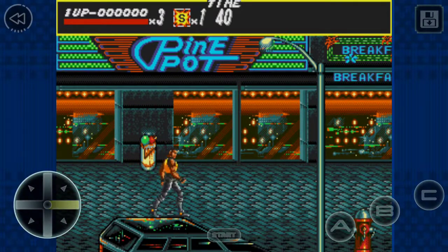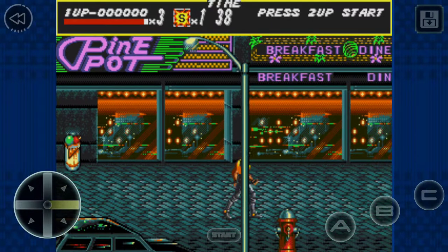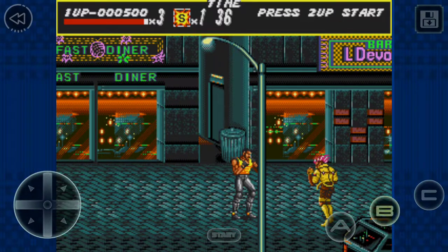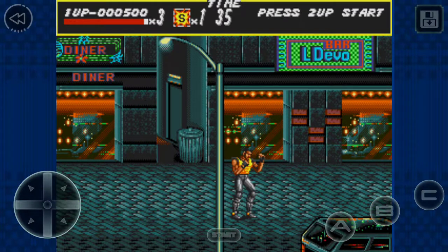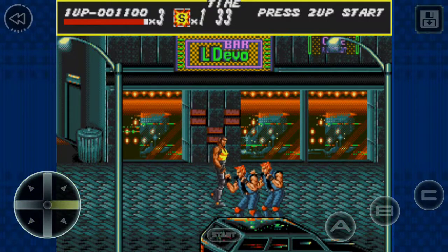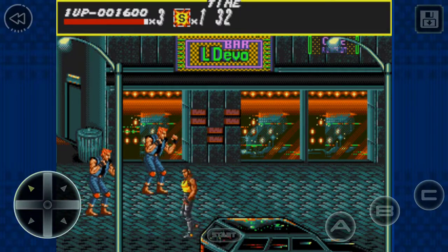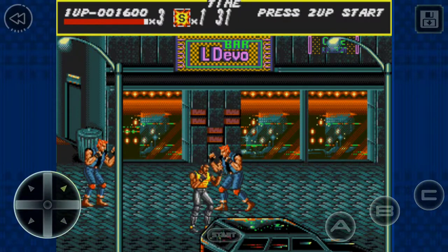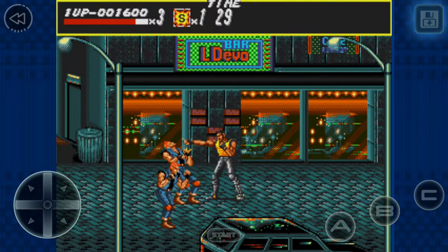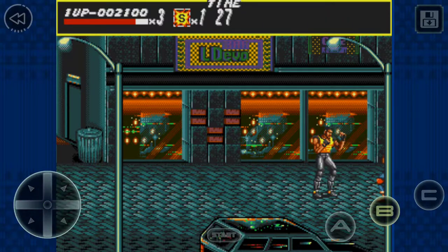The game is pretty true to the original. You do get things like the phone booth to get weapons and health upgrades. There's the apple for a small power upgrade and the turkey for the bigger health upgrade. They paid a lot of attention to detail as far as bringing the game back to the platform and keeping it as true to the original as possible.